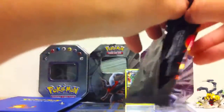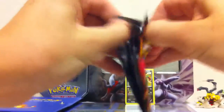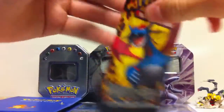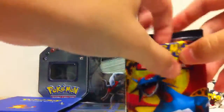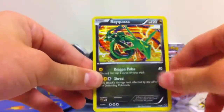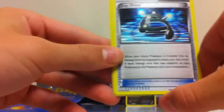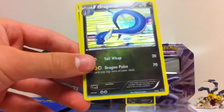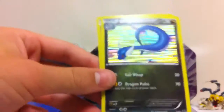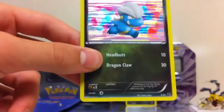Next we'll open up this Salamence pack. Here we go. Another Rayquaza. Another Latios. An energy here. This is a different artwork — Dragonair. I still like it. And a Bagon. Neat. Neato.